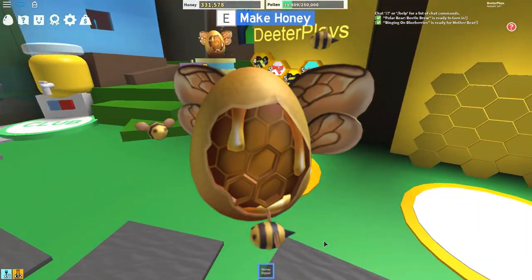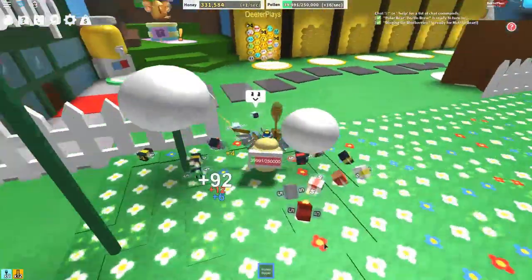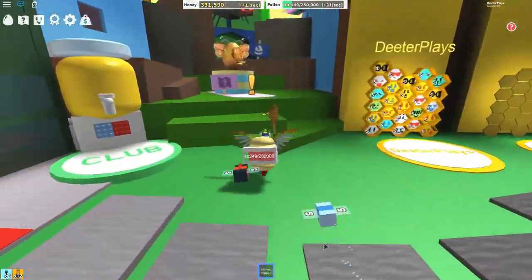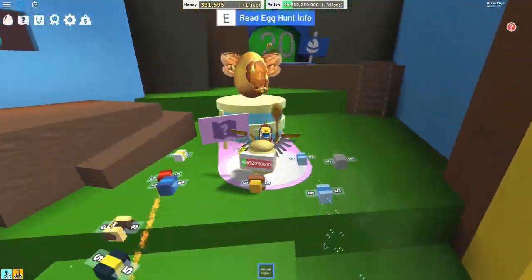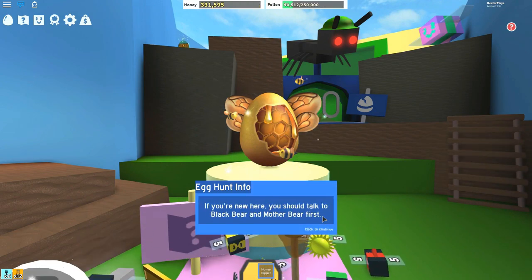Welcome back to Dieter Play. As part of the Egg Hunt here in 2019, I want to show you how to get the Flight of the Bee Egg. The game is Bee Swarm Simulator. When you start, you can see over here in this event there is a little egg, so you want to start this mission by talking to this egg.